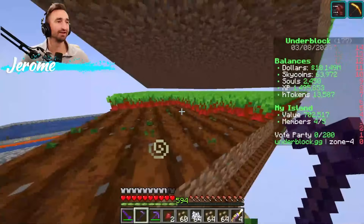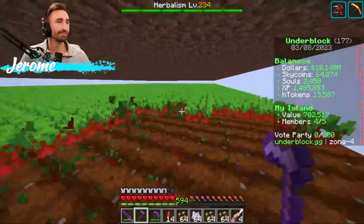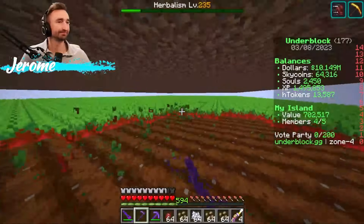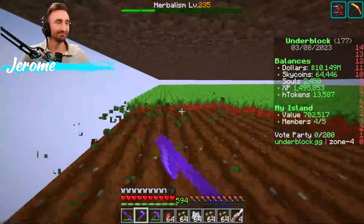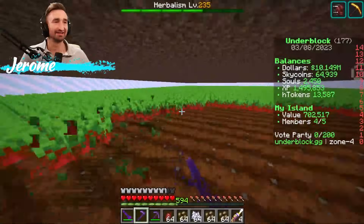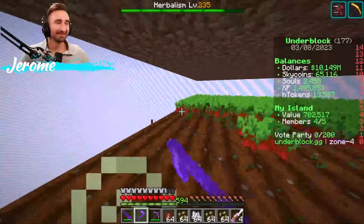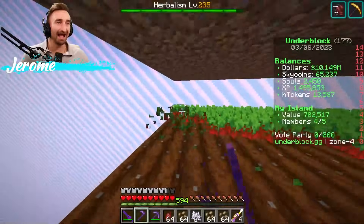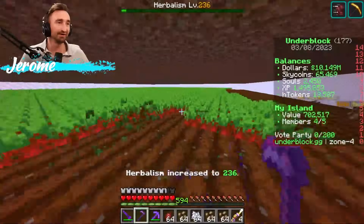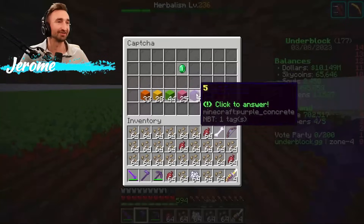I'll hop to this layer right here. I'm on like layer three right now — I'm level 234 in herbalism, by the way. It is awesome how effective we are as a team here — we're all working together. Last season I think we didn't even get past tier three or four, but now we're well on our way to beating T5, which is pretty sick.